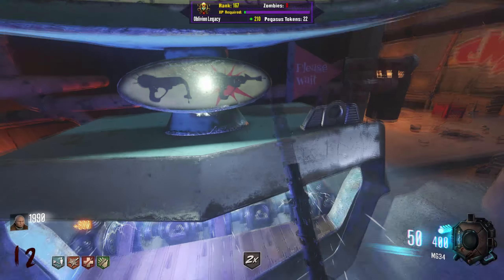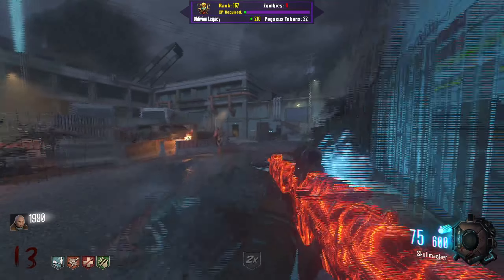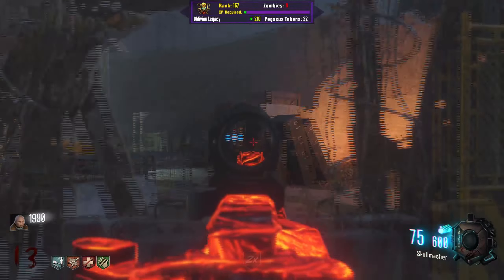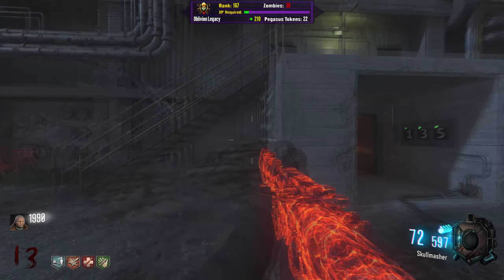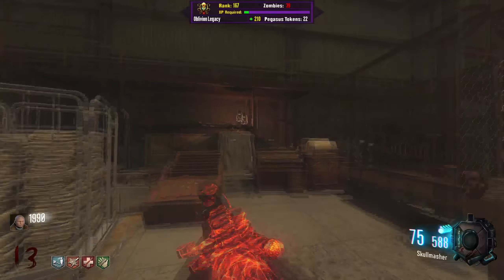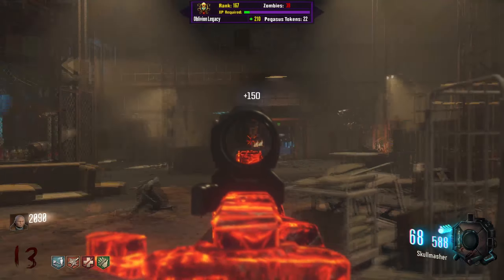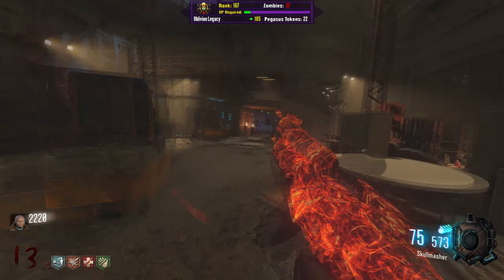I'm going to Pack-a-Punch the M16, because it should be a nice accurate weapon. I know of three bears I can shoot — there's one right there, and there's another one. Did I just hear Negan spawn in? Probably. And there's a third one right there — that's all three of the ones I know so far. I'll need to re-look them up.